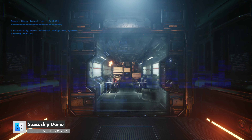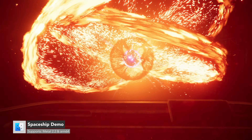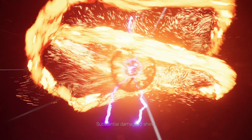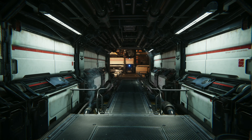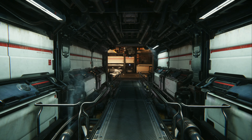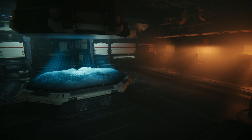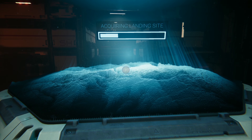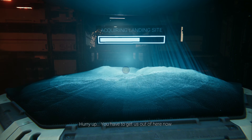Spaceship is an open-source AAA demo that showcases current generation gaming technology. Unity collaborated with the Apple Metal engineering team to optimize it for Apple Silicon-based Macs. It supports Metal 2.2, upscaling solutions such as AMD FSR and contrast adaptive sharpening, and it showcases the Unity High Definition Render Pipeline (HDRP) and VFX Graph.